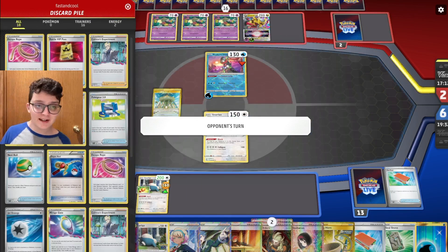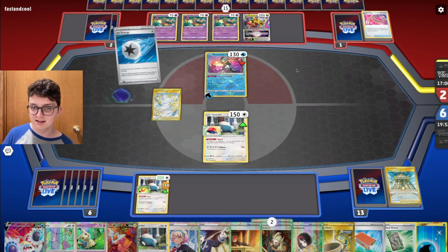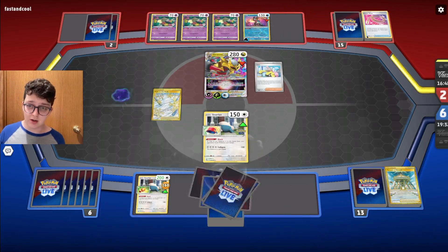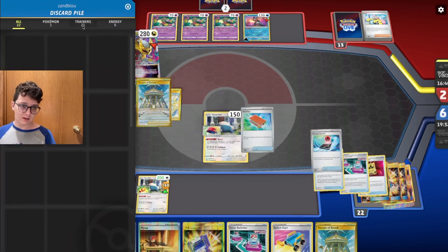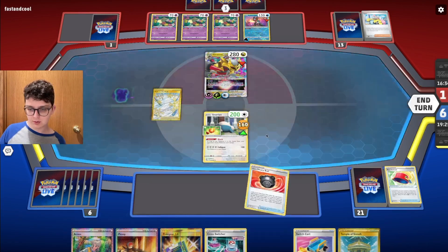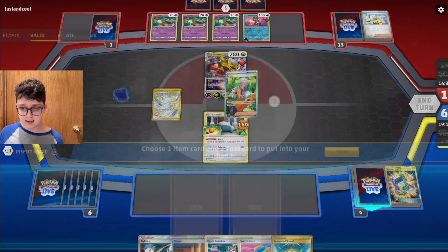We pass. If my opponent does not have anything this turn, we win this game with Trigger Avalanche — that's crazy. We were somehow able to find a way. I hope there's Path to the Peak plus Jet. Even if we don't have Trigger Avalanche they play it — okay, that could still be all of their switching outs. Did I play Energy Search already? Finding Temple is big! This is such a crazy game. I could Arven for Cross Switchers.